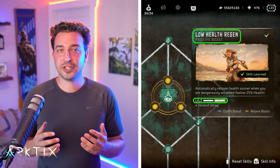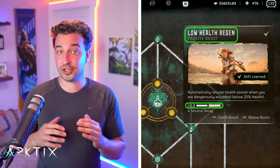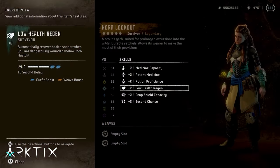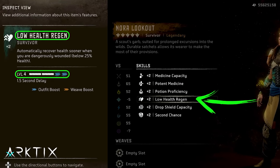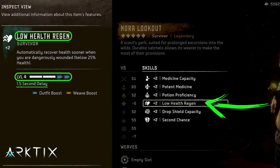With Low Health Regen at level 2, which you can achieve by just unlocking the two passive skills in the survivor branch, the delay is 4 seconds long. At level 4, which you can get by adding a Low Health Regen weave or using an outfit with the perk built in, it's only 1.5 seconds long.